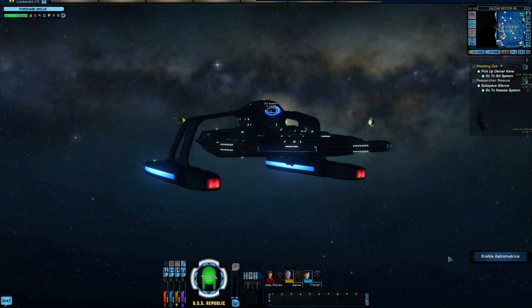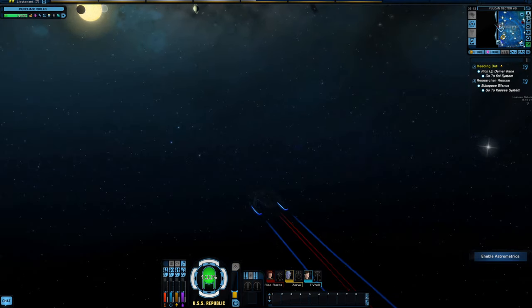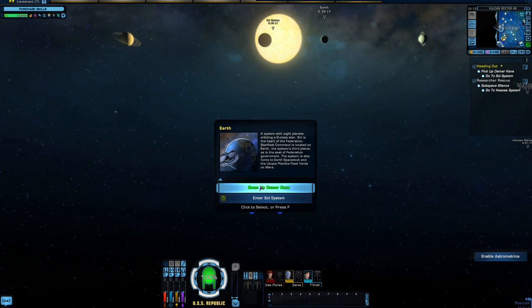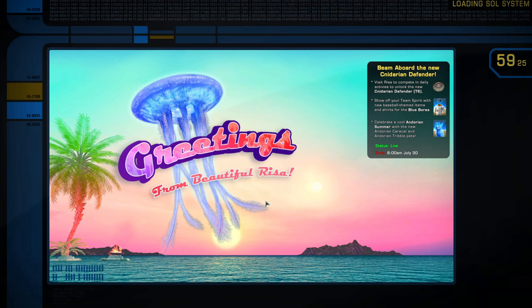Star Trek Online has basically three different layers to the universe. What we're currently in is called sector space - it's large, with all your different sectors and star systems. From there, you have system space, which is the next layer down. So we're at the Sol system - entering it puts you in system space. If someone says they're in Sol system, that means they're in this second layer. Sector space is the largest area to move around, and then system space has your individual maps spread out across the galaxy.